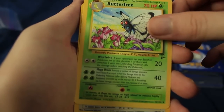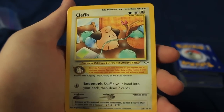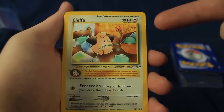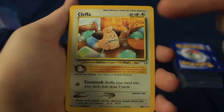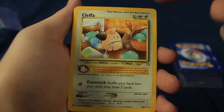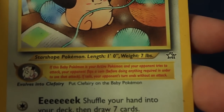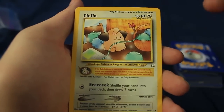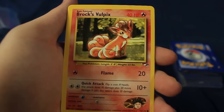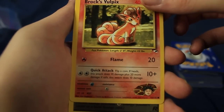A base set Butterfree. There's a Cleffa — that is actually a rare. Cleffa is one of the most... I don't want to say overpowered, but when this card was introduced to the card game, it changed everything. Very many people put these in their decks. With the baby Pokemon, whenever they get attacked you basically have to flip a coin — if you get tails, you can't actually attack them, so they can stall out the game. You can shuffle your hand into your deck and draw seven cards. So very cool. That card was a big deal for the actual competitive side of things.